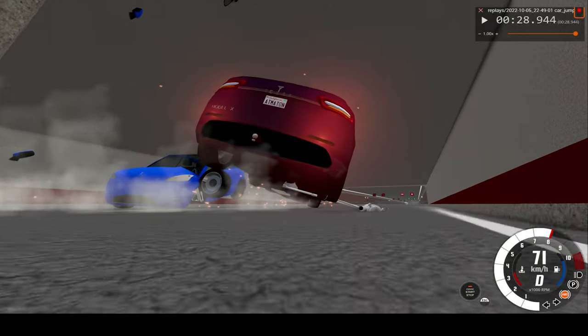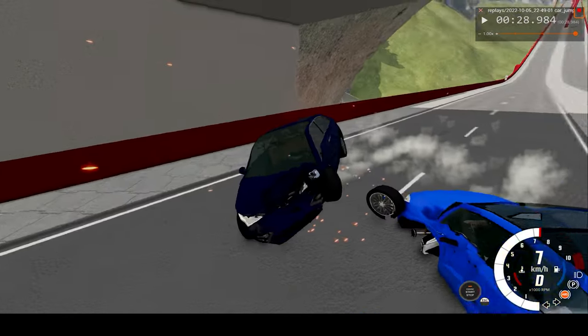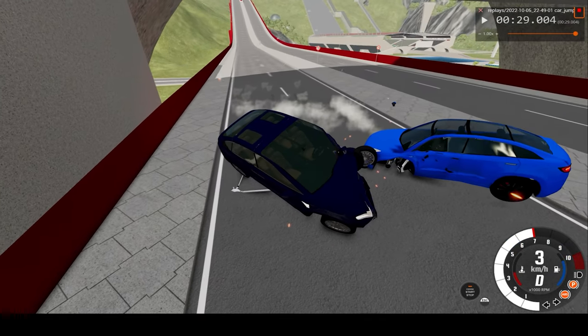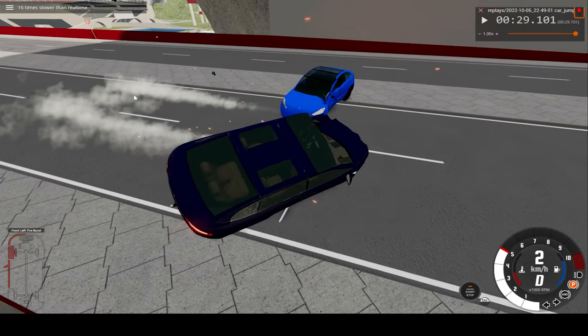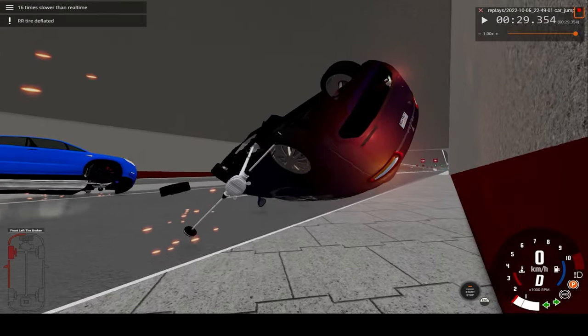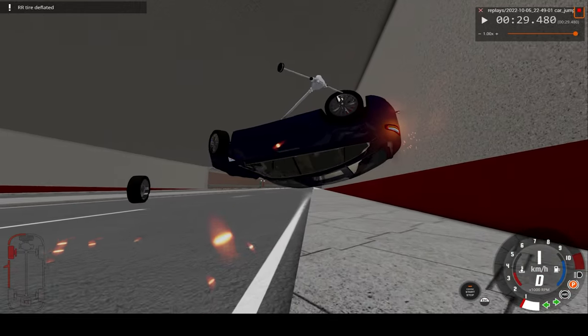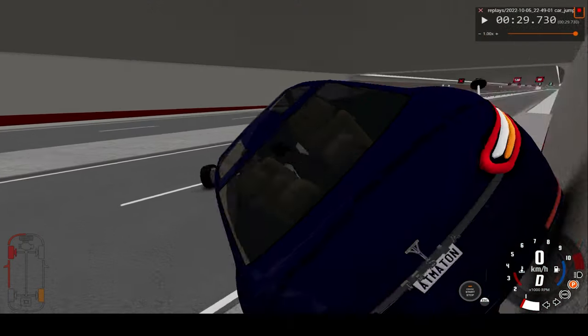Still pretty good — you can see the axle for the wheels fell out of the bottom. We have a loose tire, and the Model Y is flying off into the distance on the other side of the road, and our car is flipping over. This will be very nice to watch in real-time after this.